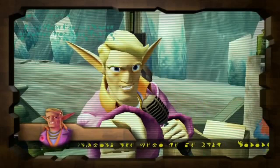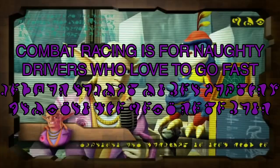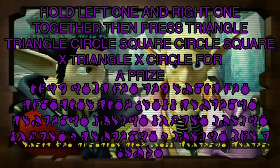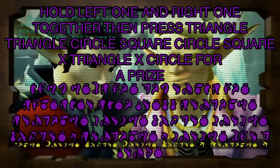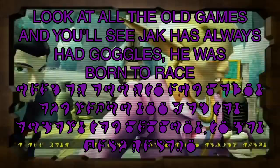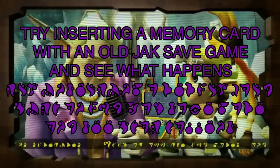On the GT Blitz show, there is text that scrolls along the bottom. When translated and put in order it reads: 'Combat racing is for naughty drivers who love to go fast. Remember, the precursors are watching, so show them how well a hero can race. Hold L1 and R1 together, then press Triangle, Triangle, Circle, Square, Circle, Square, X, Triangle, X, Circle for a prize. Drive fast but not too fast — it's hard to make those tricky turns. Look at all the old games and you'll see Jak has always had goggles; he was born to race.'